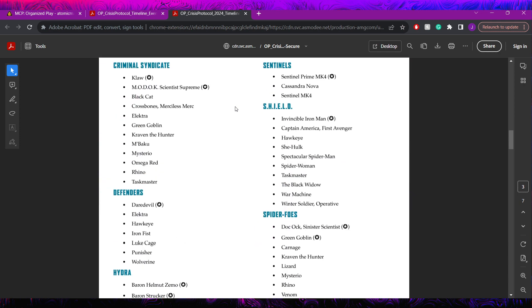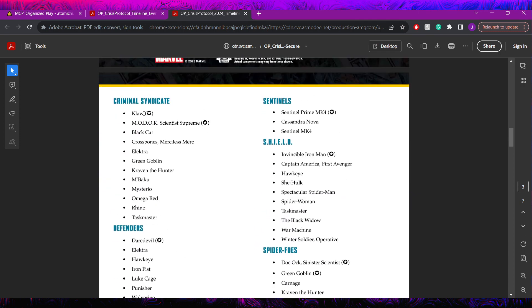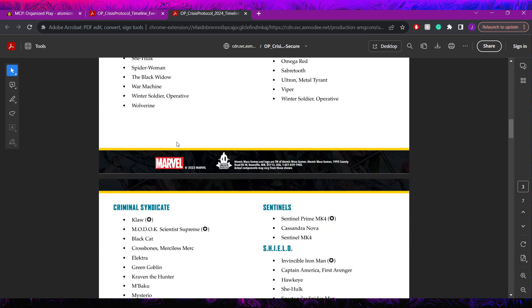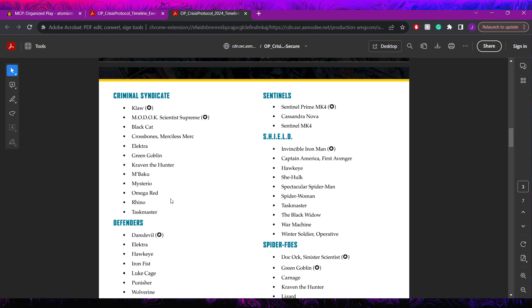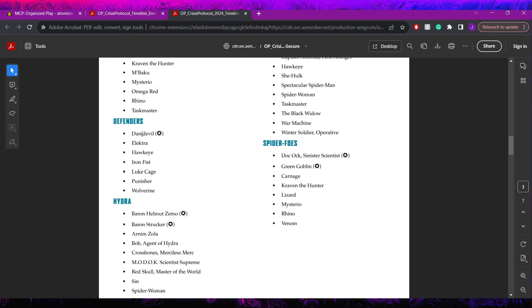Criminal Syndicate is allowed two of their leaders - Claw and MODOK 2. Notably MODOK 2 is here but no original MODOK. They're allowed Black Cat, Crossbones 2, Elektra, Green Goblin, Kraven the Hunter, M'Baku, Mysterio, Omega Red, Rhino, and Taskmaster. Taskmaster included is kind of cool.